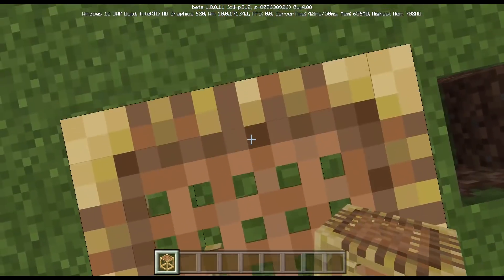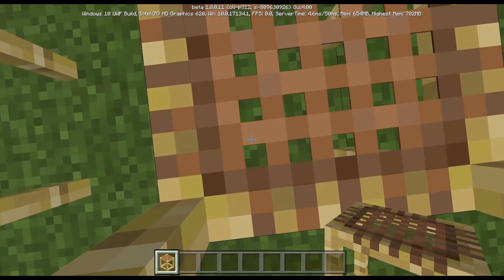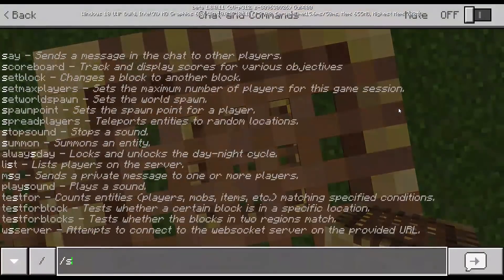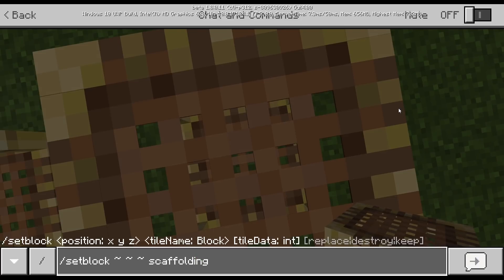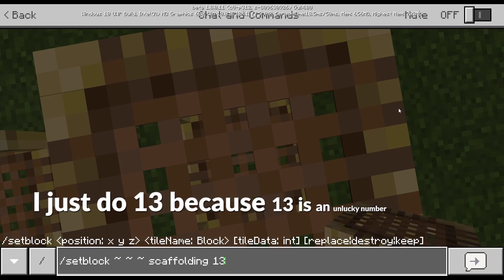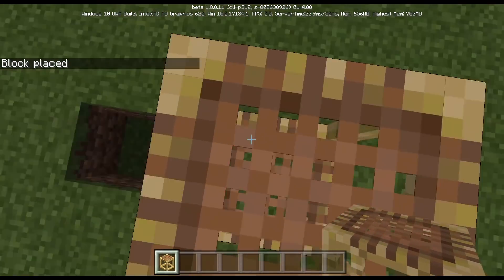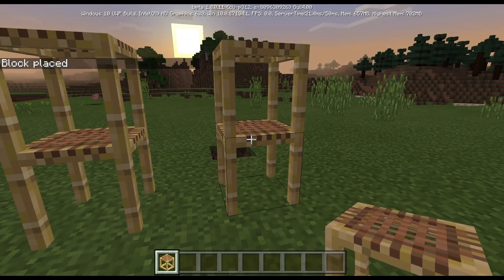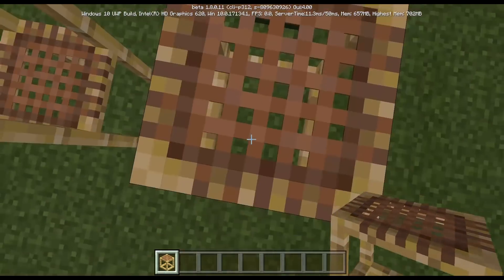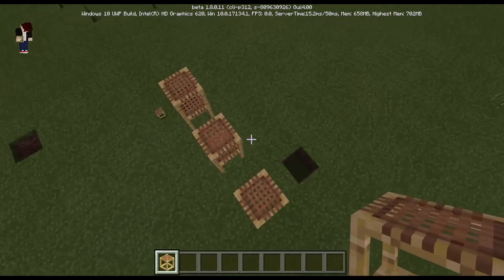How do you make the second weirder one? Do the exact same thing as this one, but go here and do a setblock command — set block scaffolding with a data value from 9 to 15. I just do 13 because 13 is a lucky number. So this is the weirder one, and as you guys can see I cannot go on the second floor. What the heck! And if I break the bottom one, watch what happens. This is what happens. So yeah, this is the Minecraft Pocket Edition 1.8.0.11 weird block.